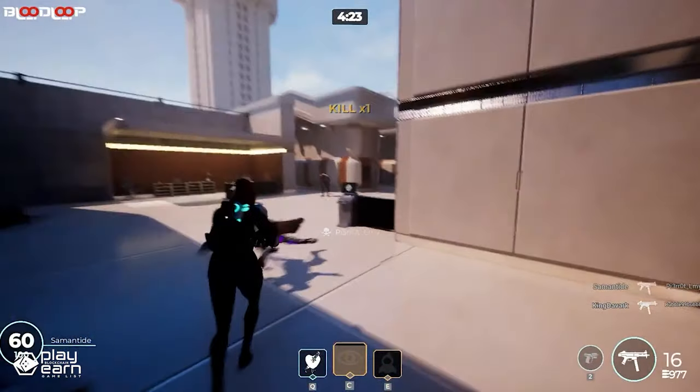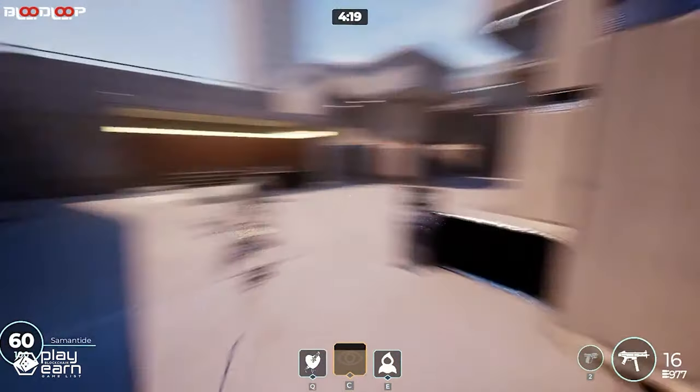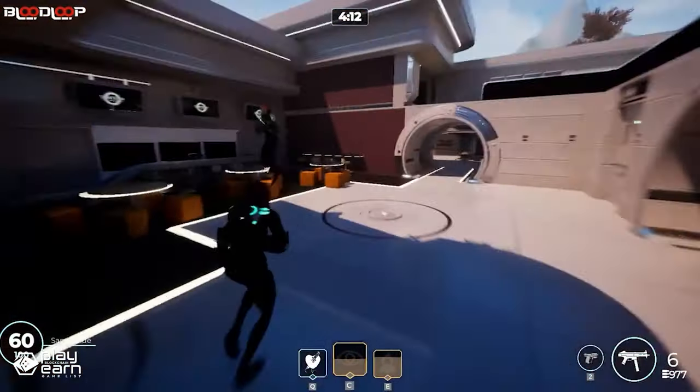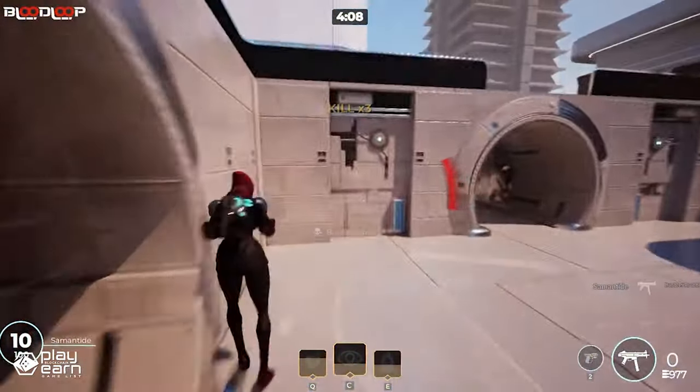In Bloodloop, you can choose from a variety of characters, each with their own skills and abilities. You can customize your character's appearance, weapons, and accessories with NFT items that you can earn, buy, or sell on the marketplace. You can also collect and trade blood cards, which are NFTs that represent different types of blood and grant you special powers.